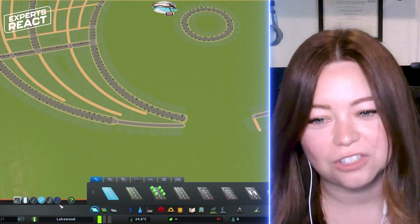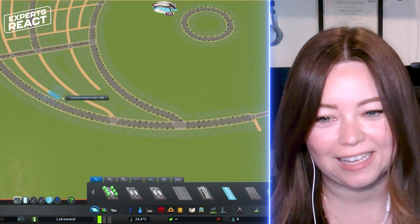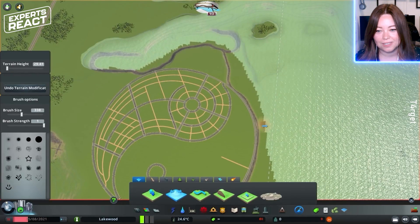I feel like it's every simple engineer's dream to just have a blank slate to be able to design. Oh I love how they're able to put in intersections like that. It already does the curves.